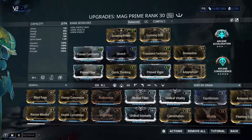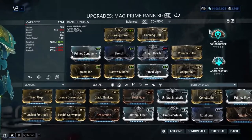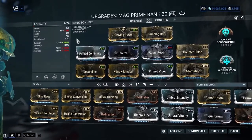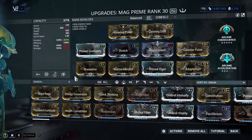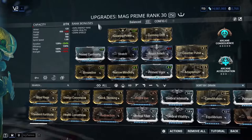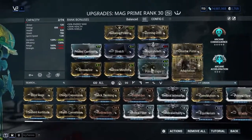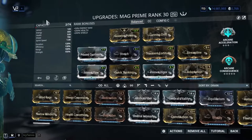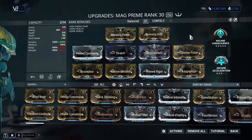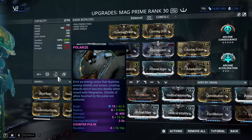I did some Arbitration with it, it's pretty nifty. And we have this crowd control build — I would just use this for like an interception, or if for some reason you need crowd control. Not my favorite, but it's definitely an option.